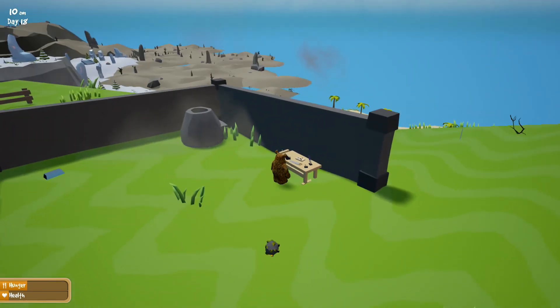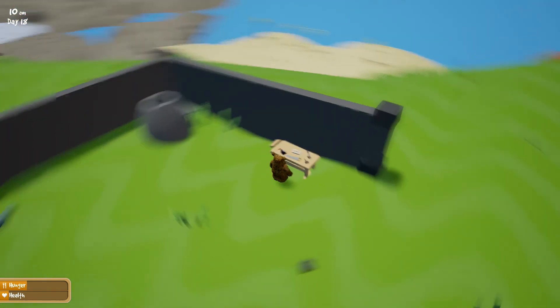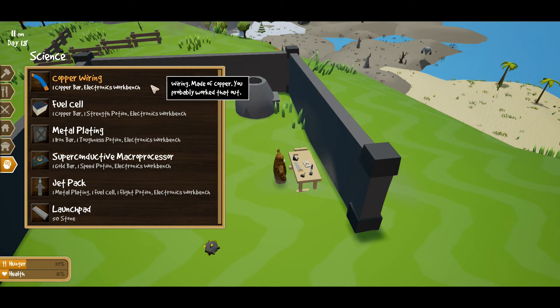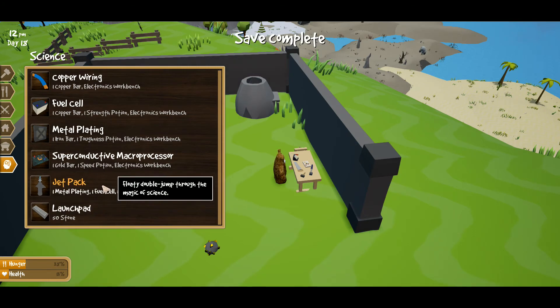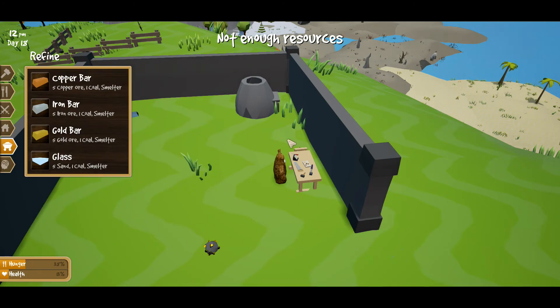We built it and it's just sitting on our table — yep, there it is. Workbench benches love being upgraded, so we just upgraded our workbench and now we can do science things. Copper wiring, fuel cell, metal plating, superconductive — wow, jetpack! We definitely want to do that, and a launch pad too. This is pretty awesome.